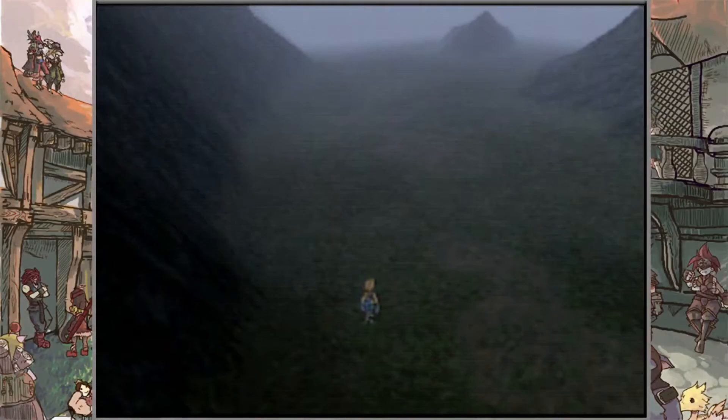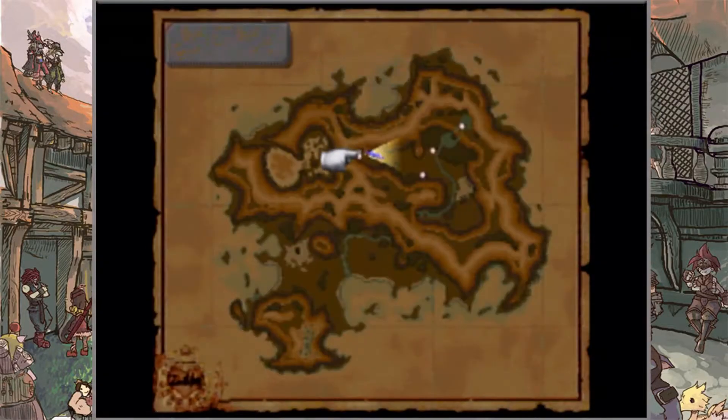Welcome back to another episode of the Final Fantasy 9 Let's Play. I'm in a different spot — I'm not at the Evil Forest anymore. I'm already at the North Gate, which is a somewhat secretive area where you can get free potions. I decided to grab some more potions before heading into the Ice Cavern, because this place is going to be a pretty wild area.